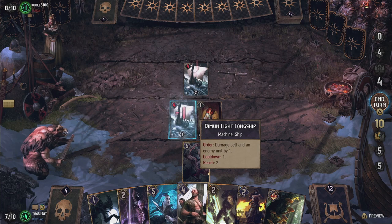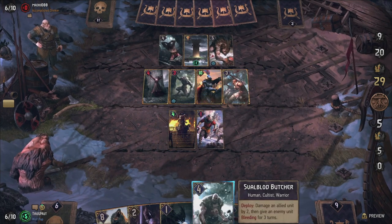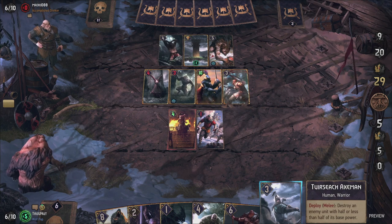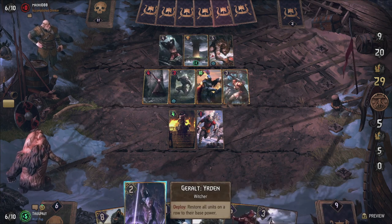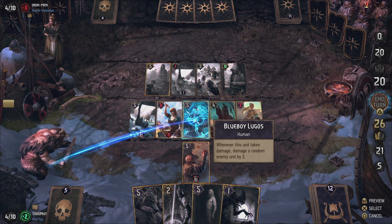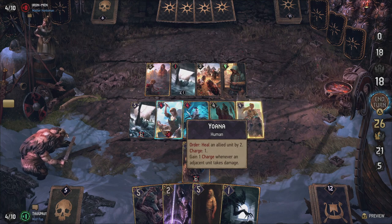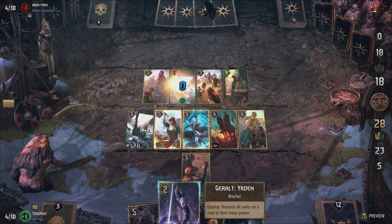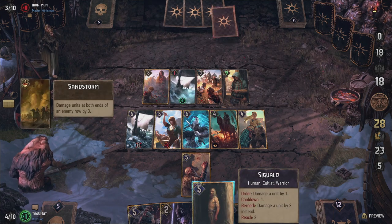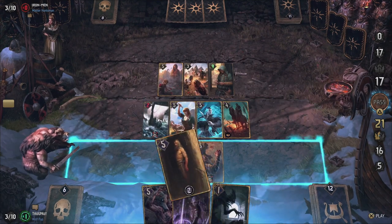Light Longships can damage an enemy by one each turn but damage themselves by one as well when they do. The Svalblood Priest damages the unit to his right by one at the end of each of your turns and boosts himself by two in return. Setting them on the same row as the Flaminica doubles up on their point potential while keeping the loop going indefinitely — for the Priest, instead of gaining one point each turn, you actually gain three points, because you heal off the one damage received. The last enjoyer of pain is Blue Boy Lugos, who damages a random enemy by two each time he is damaged himself. This can result in board-clearing damage if played correctly in combination with a healer and a Priest to continuously damage him. If you really need something cleared out, you can squeeze up to 8 damage out of him directly with Svalblood right when you play him.